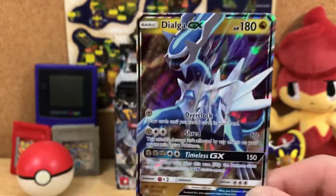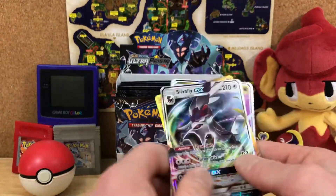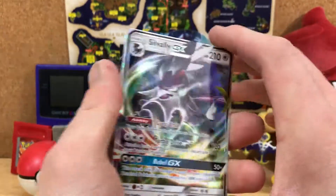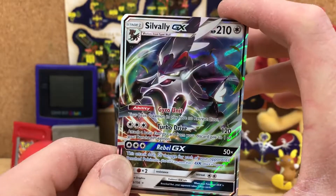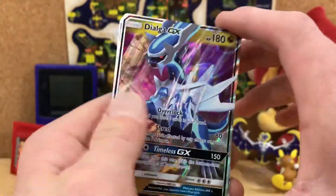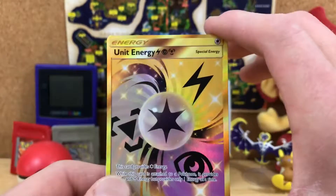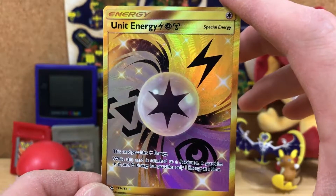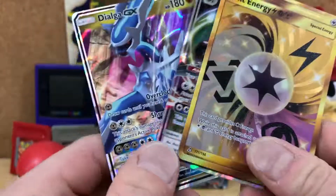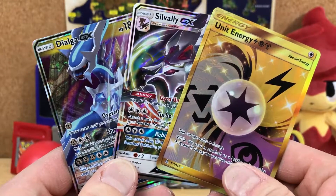Well, that's great. So we got some pretty awesome cards from this first half. First of all, we got a Silvally GX — very cool. Then we just now got this Dialga GX — very cool. And then we used up all of our first half of the box's luck on this Unit Energy gold rare, super rare, whatever it's called. We got some pretty decent pulls from this first side.